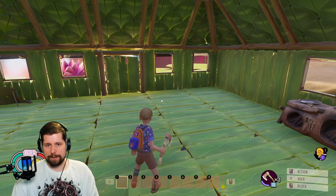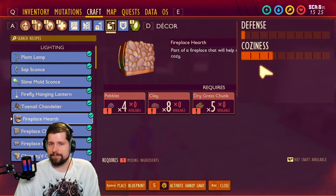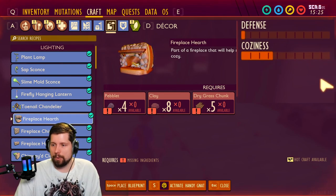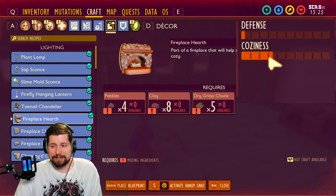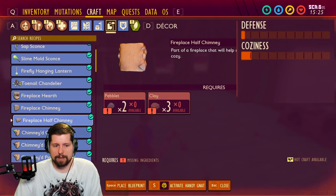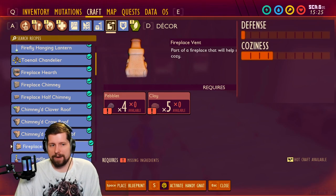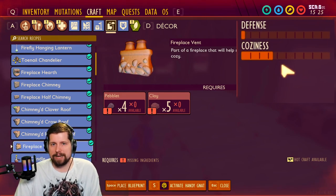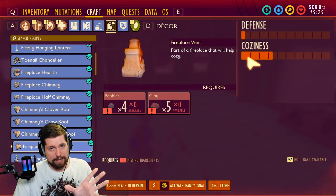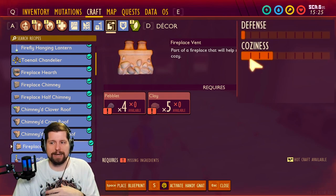With level one, I recommend building the chimney — it gives you a good chunk of cozy. From testing, I've estimated about 20 cozy points per piece, so for the maximum bar you get about 200 cozy points. These bigger pieces are around 70 cozy points each. You also have the half chimney, the clover roof, and the vent. For every piece you put down you get the full coziness value, but each repeat only gives you 10% — so it's not worth spamming the same thing.